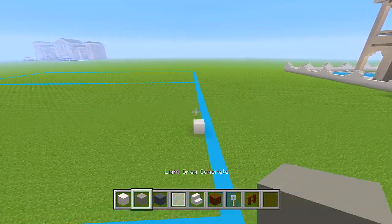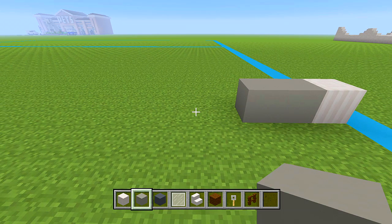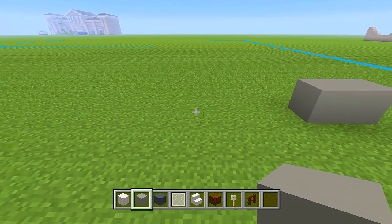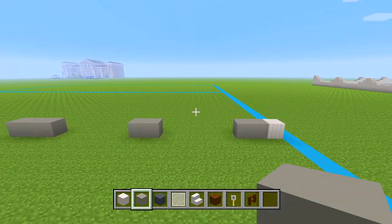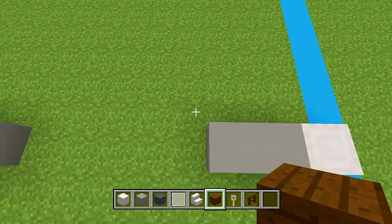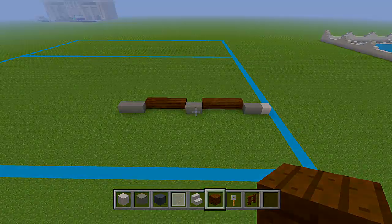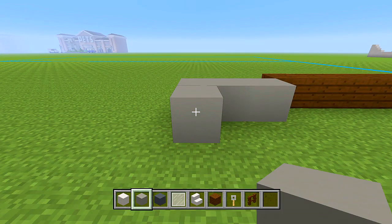Switch to your light gray concrete. Go to the left side of this pillar and place two. Then skip over five, go over one more block, place two, skip over five again, go over one more and place three. This is going to be one garage door and this is going to be another garage door. To mark them out, grab your dark oak planks. Go in one block — corner to corner — and place five blocks of dark oak planks in between these empty spaces, just one block behind the light gray concrete.